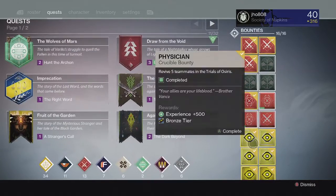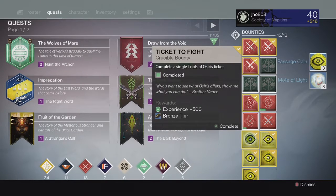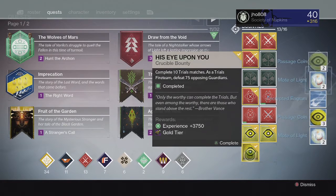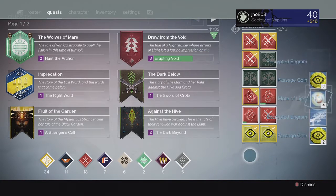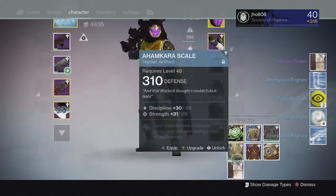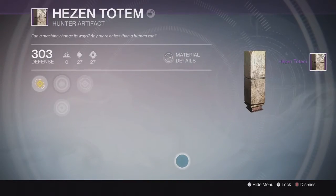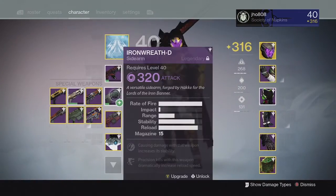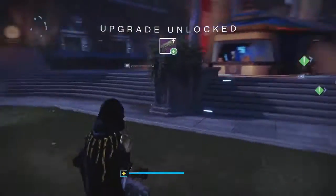For my last set of Bounties on my Hunter, the first two gave us Passage Coins and Motes of Light. From the Silver tier, we ended up unlucky again with no Exotics. And for the Gold tier, we just got an Artifact, which was kind of a bummer. At least we got one Exotic from my Bounties overall, and we also got an Exotic from the Lighthouse chest, so that was pretty decent.